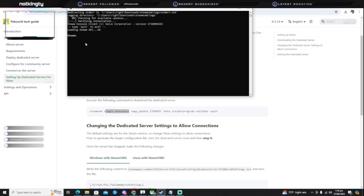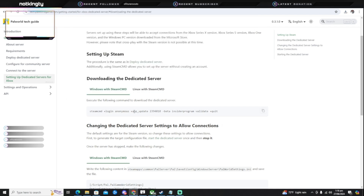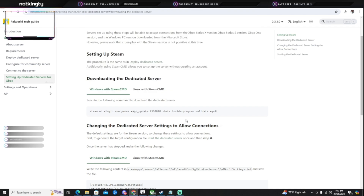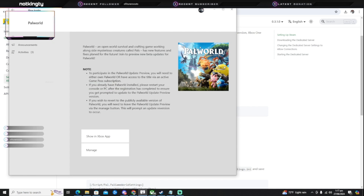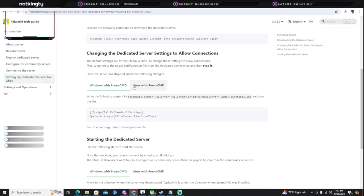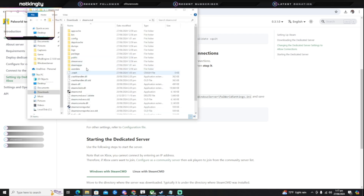After that's done, go back and copy 'app_update 2394010' — copy this only, you don't have to copy the plus or anything, just this specifically. Then go back to SteamCMD and put it in. It's going to download a lot of files. Once it's done downloading, it'll give you the okay at the end. After that you're done — you don't have to worry about the beta insider validate step, because since you already did the Insider thing, you skip that whole step.